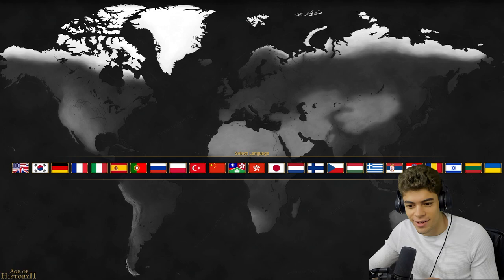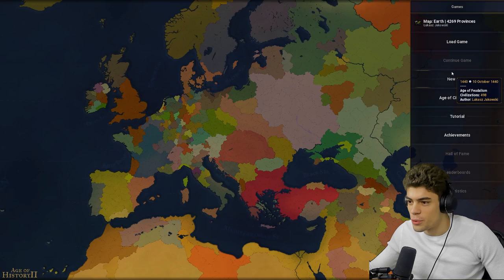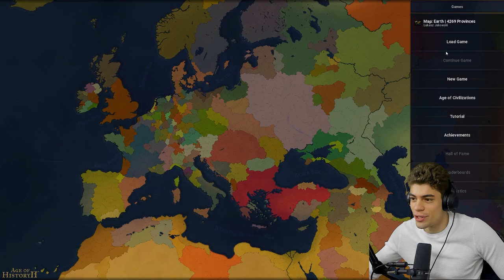Welcome to Age of History 2. This is, I believe, like a mobile game port. We're just going to see how it goes. So we start in the Age of Feudalism — 1440. We can also do other things, like different scenarios and stuff.